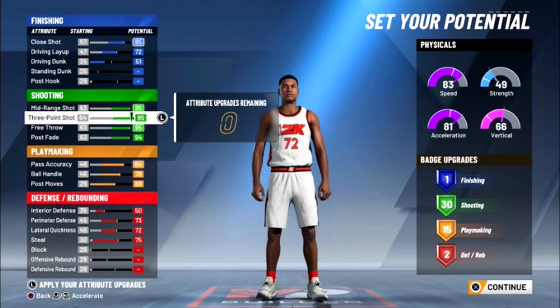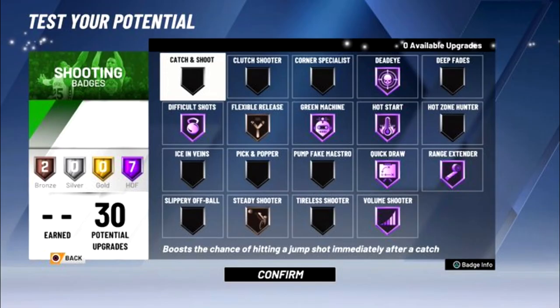So I made a quick little player right here — I made a pure shot build. I got 95 mid-range and 95 three-point, and 30 shooting badges. Check out the badges: seven Hall of Fame, two bronze. I got Hall of Fame Dead Eye, Difficult Shots, Green Machine, Hot Start, Quick Draw, Range Extender, and Volume Shooter. I also got two bronze: Flexible Release and Steady Shooter. I just made this quick build so I can show y'all the shot meter tracking green in MyPlayer Builder.